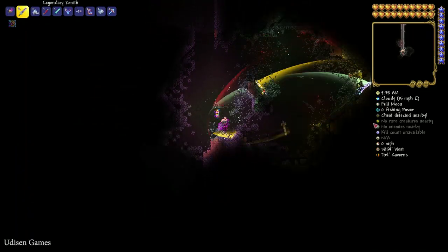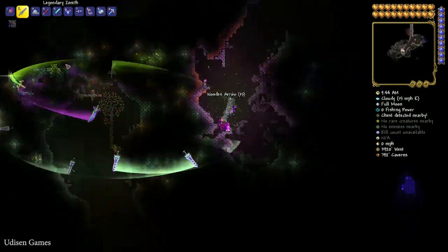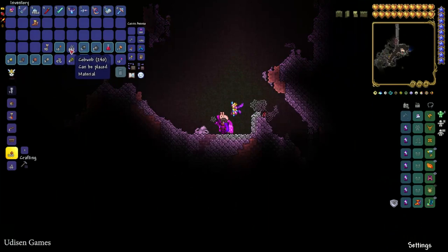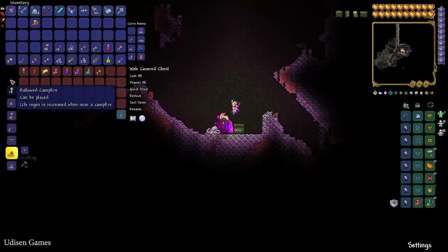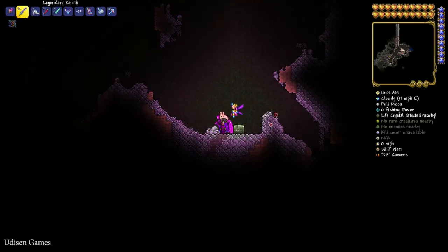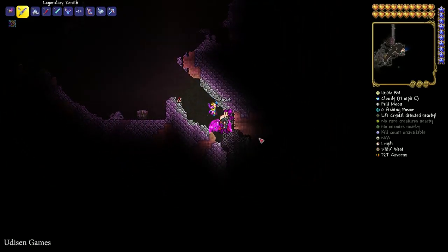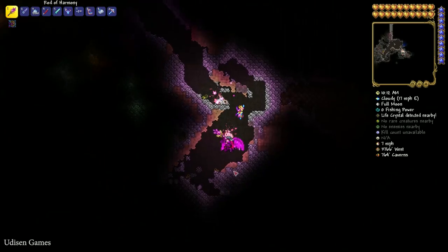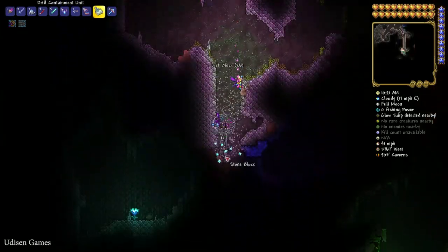Wait a second — it's a spider cave! Look at this — it is a very huge area. We receive so many cobwebs! If this cave isn't enough for you and you want more, find the right side of this place somewhere here, and dig down. You'll find another cave.